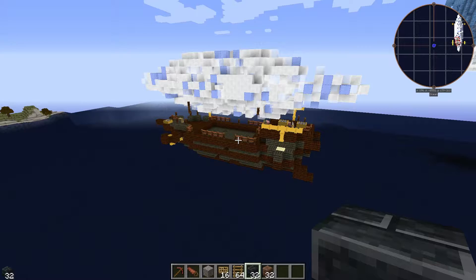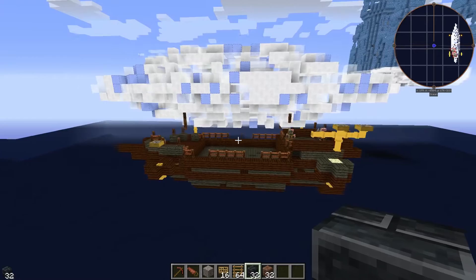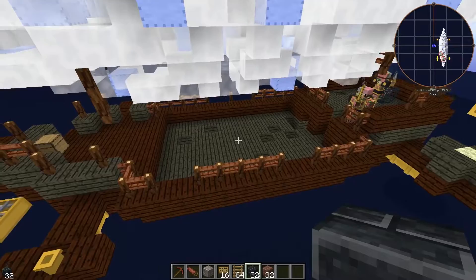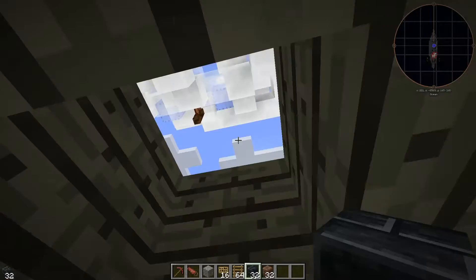Hey guys, in today's TerraFirma punk spawner tutorial I'm going to be showing you how to convert one of these airships into a double pigman spawner, like in my SMP series. These are a pretty good place to take over, and they're not as hard as you would think because these mobs - these pigmen, these steam pirates as they're renamed - are pretty tough but they're passive unless you hit one of them. The first step is clearing all of this out. These airships usually have two spawners: one in the back leg and one underneath, and they're close enough together that you can actually get them both active at the same time.